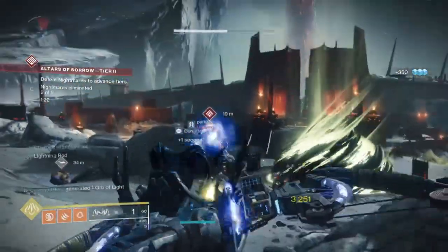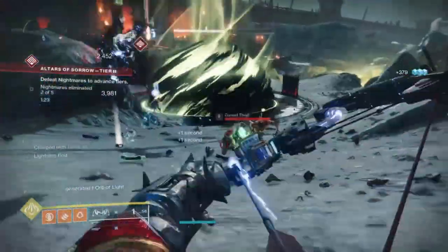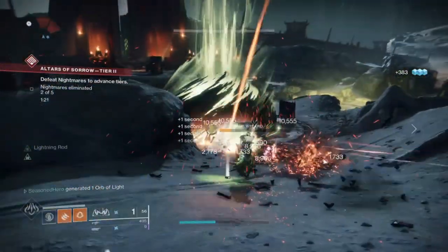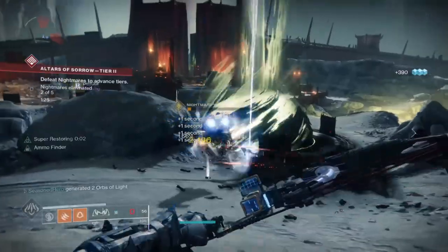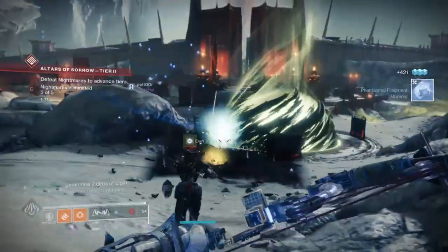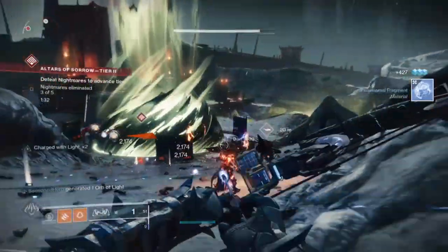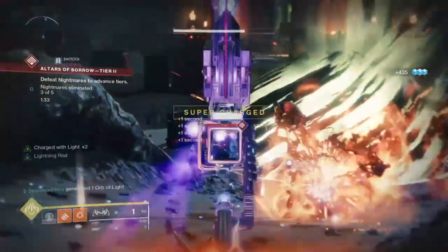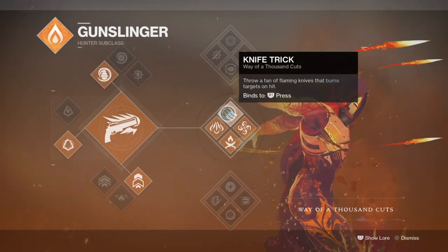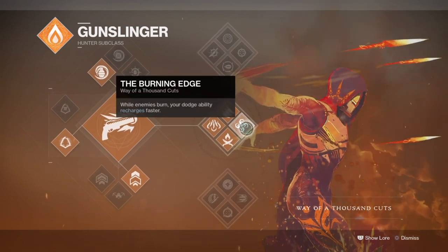This build is achievable for all players, but it will require you to grind out specific stats on your armour as certain areas of the build will require some sacrifices. End game players, this can be extremely useful in content such as raids, Nightfall Ordeals, or even dungeons where you just want to clear out an area as effectively as possible. The subclass we'll be going with is the Weight of Thousand Cuts, making use of the super when combined with the Shards of Galena.